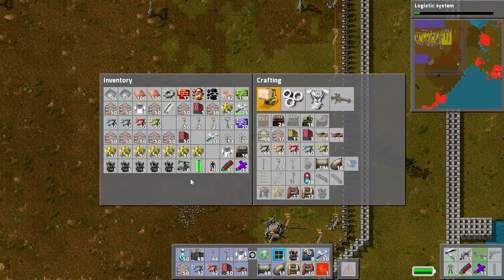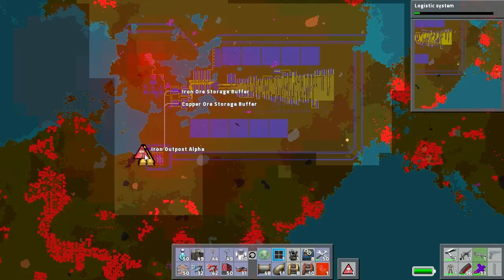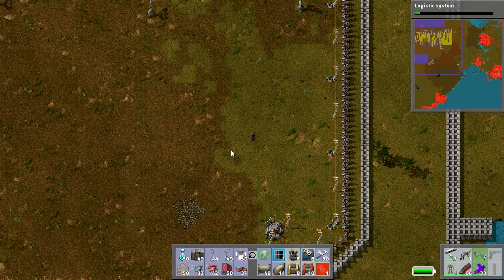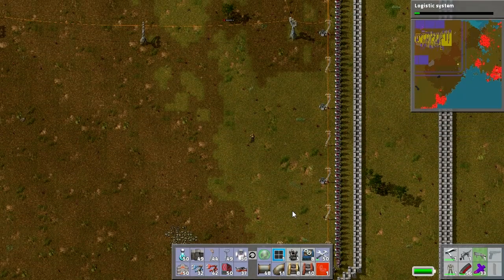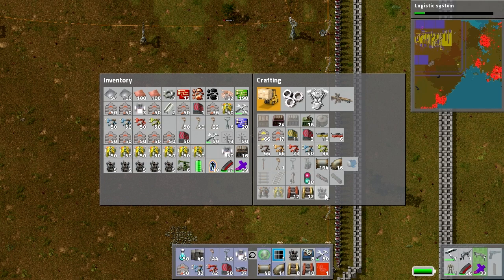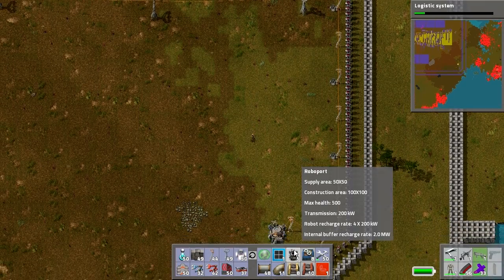I have made a ton of Roboports — I think about 30 all in all. And we just lost the wall somewhere. This outpost has been taking a bit of a beating and I've just started up this mine here, so this area of the wall is going to get more damage as well, but it should hold out for now. These things are expensive by the way — it's like 1500 steel and 1500 advanced circuits. So a lot of resources went into making these Roboports.